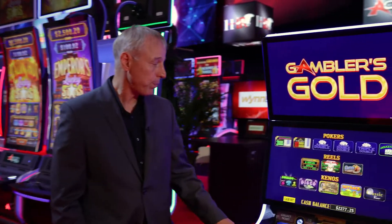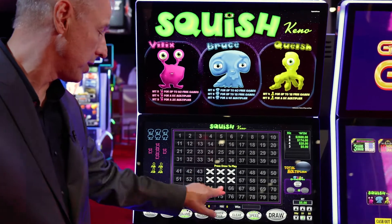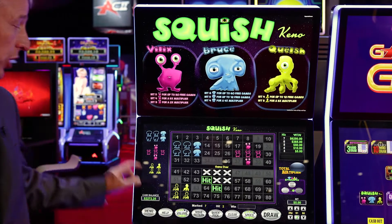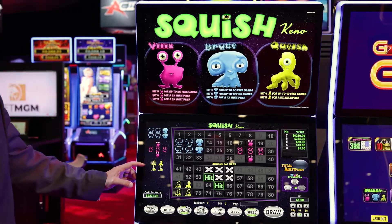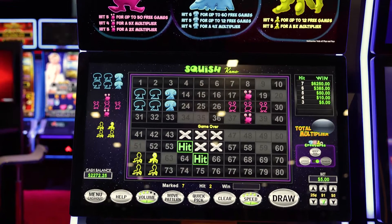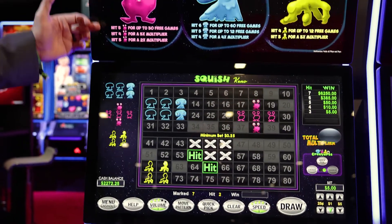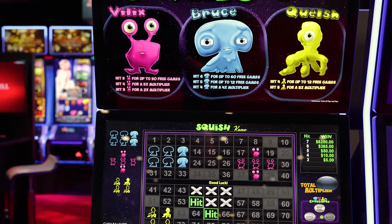Let's start with Squish Kino. In Squish Kino you pick your marks and then when you hit draw the machine is going to pick six Bruces, five Velixes, and four Quelch in these patterns. As you hit these you're going to get free games or multipliers — five Velixes will give you 30 free games, four will give you a 5x, and three will give you a 2x.